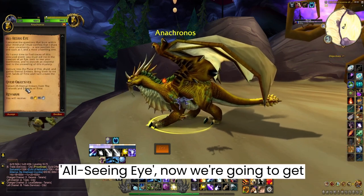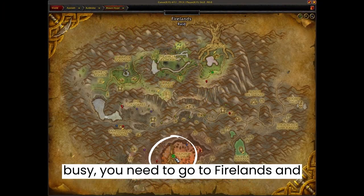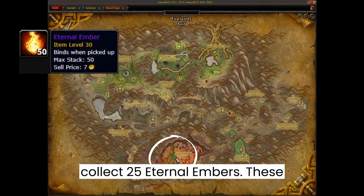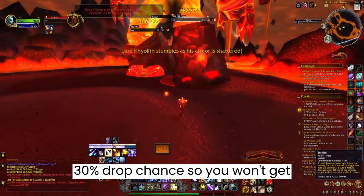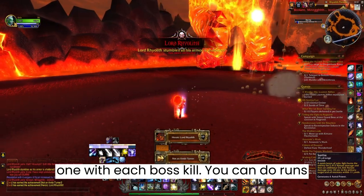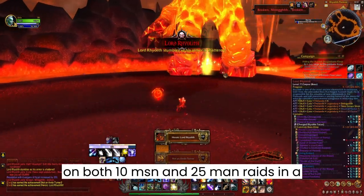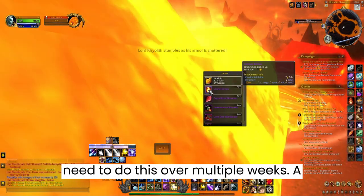'All Seeing' — now we're gonna get busy. You need to go to Firelands and collect 25 Eternal Embers. These drop from bosses, but they have about a 30% drop chance, so you won't get one with each boss kill. You can do runs on both 10-man and 25-man raids in a single lockout, but you'll still probably need to do this over multiple weeks.